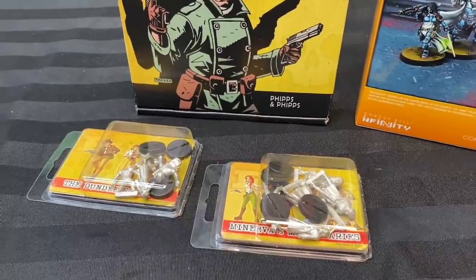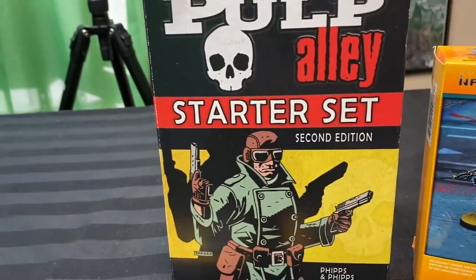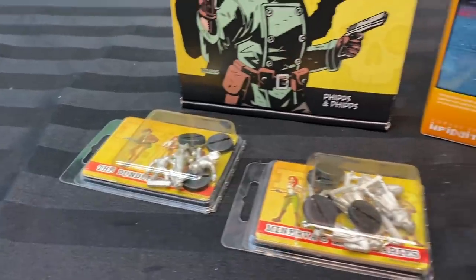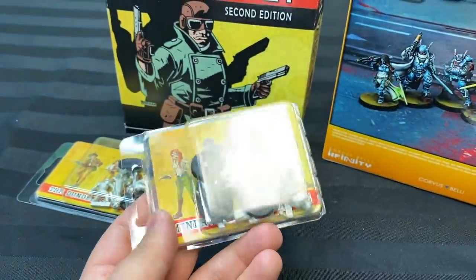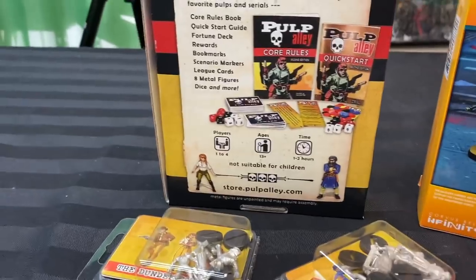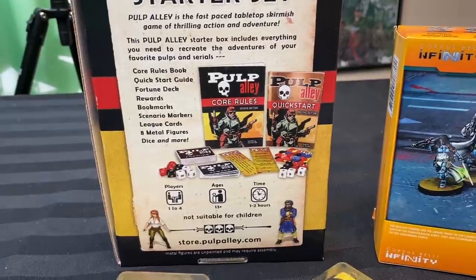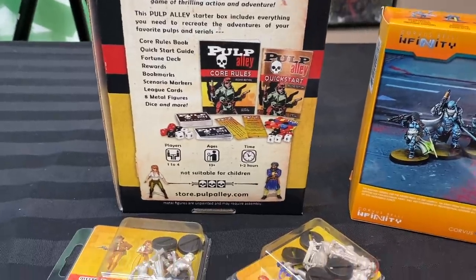I've also got the Pulp Alley second edition starter set to work on next week. I actually played first edition because of Paul's blogging - he mentioned it for playing Rogue Trader with whatever minis you want. The second edition starter set comes with dice, the rulebook, a quick-start set, and two factions: the Dundee crew, who are like an Indiana Jones kind of riff, and Minerva's Mercenaries, who are a team of baddies to fight against. It's a totally freeform game - any era, one to four players, high adventure - with expansions for weird and mystical stuff.